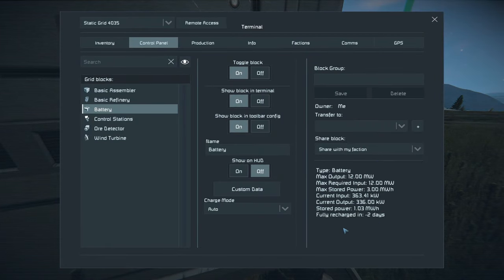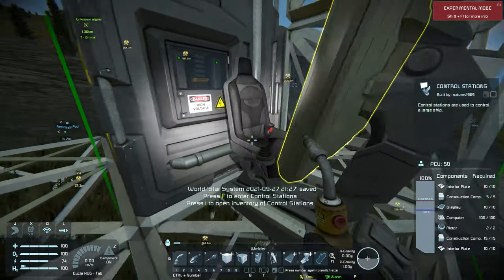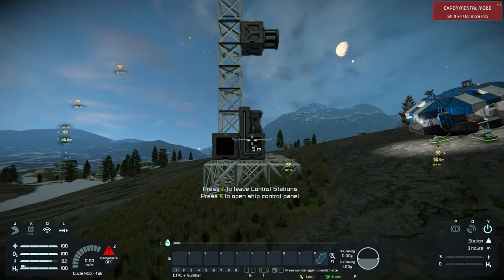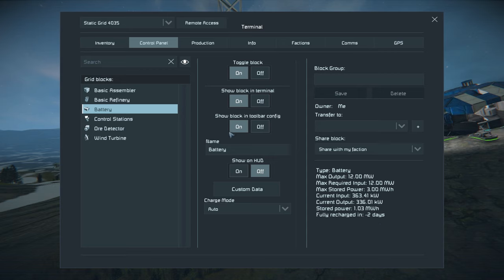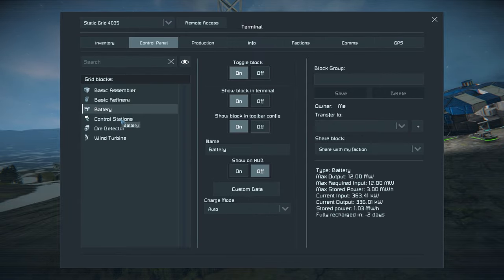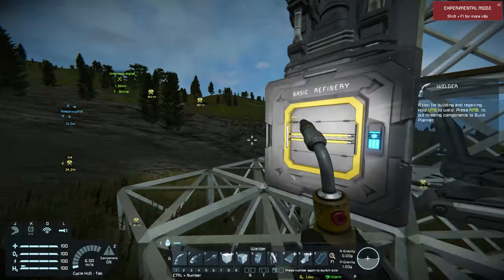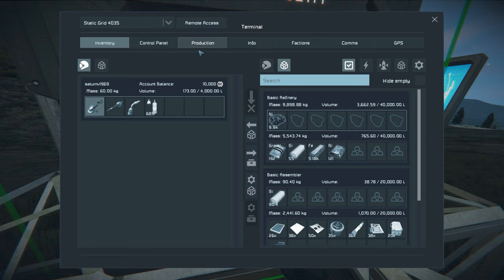The battery is essentially in normal discharging mode - especially since we're running the refinery, that's pretty normal. Now I'm in the chair and my personal battery is getting recharged. If I press K I can look at my battery - my wind turbine is putting out the maximum it possibly can, but my battery still isn't charging very fast.